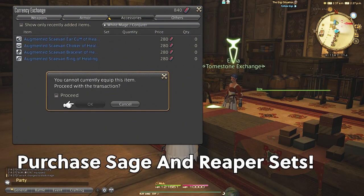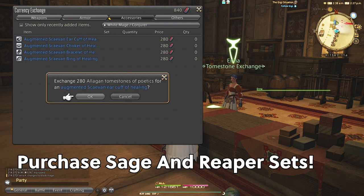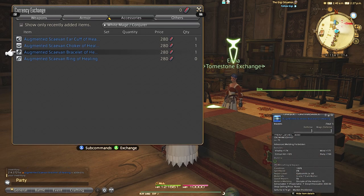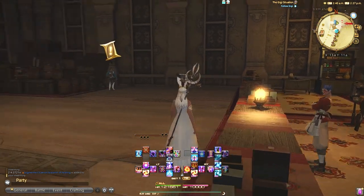The first thing you'll want to do is use your Poetics and purchase Sage and Reaper gear sets. When new jobs are dropped you usually get a few armor pieces, but if you want to jump right in and start leveling up Sage or Reaper you're going to want to get Poetics gear at level 70, item level 400, which is available at the Raugor's Reach NPC.